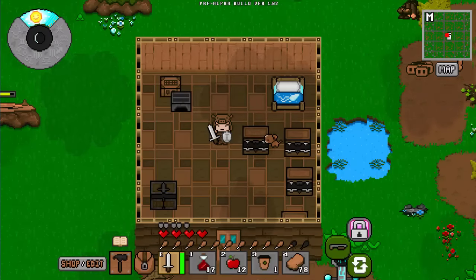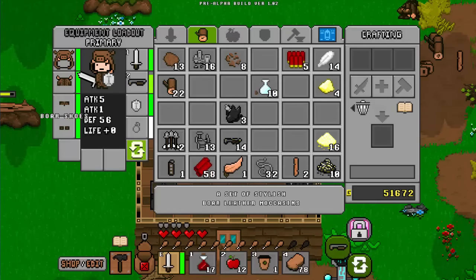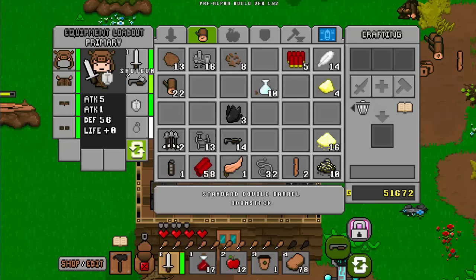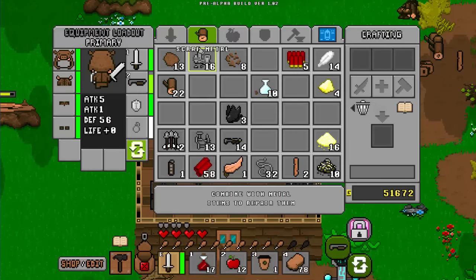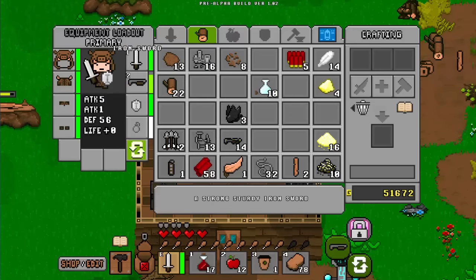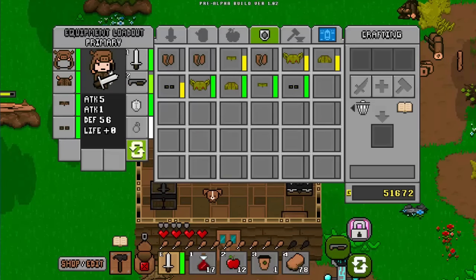First off, we're going to want to talk about gear. So for your gear, you're going to want to have the boar armor — not goblin armor — because the boar armor does give you a higher defense. You're going to want to have an iron shield, a shotgun. I recommend bringing at least two shotguns just in case one of them breaks. Lots of ammunition — we're going to go over ammo later — and an iron sword.